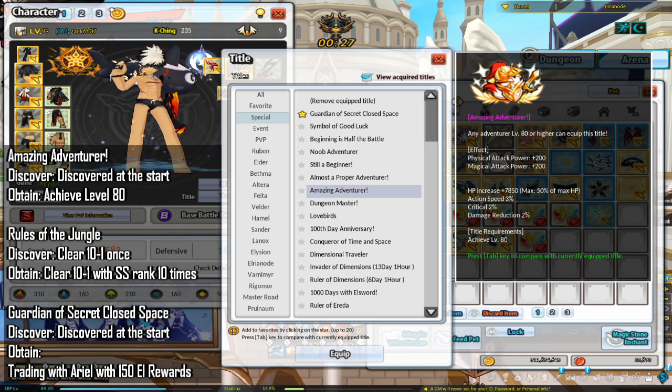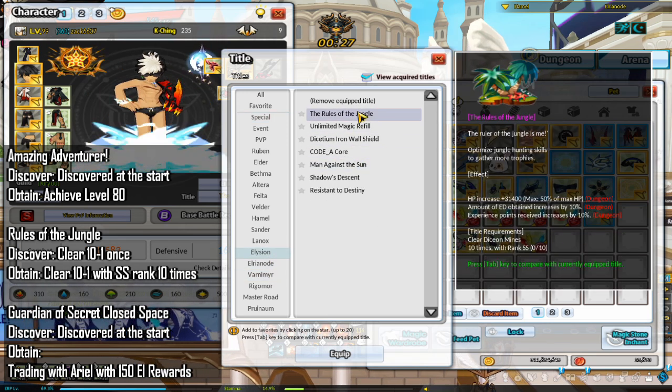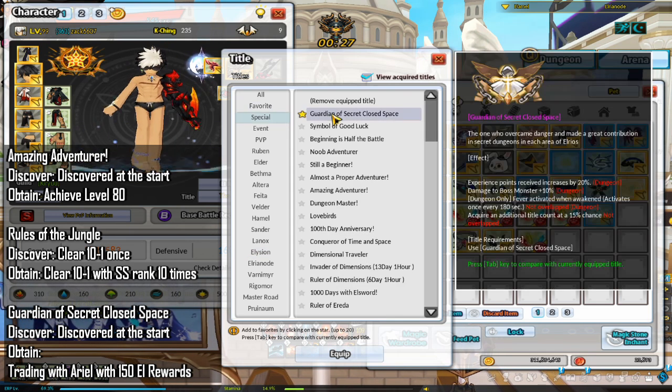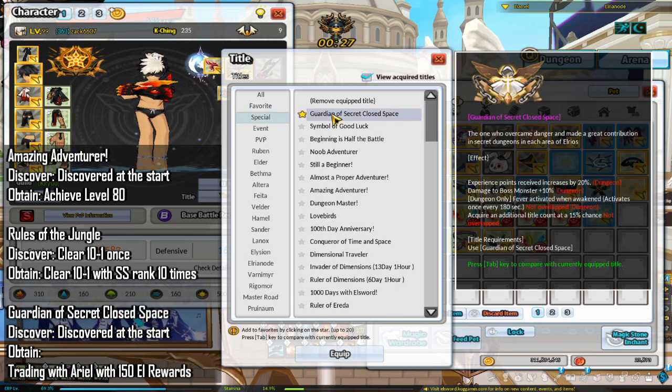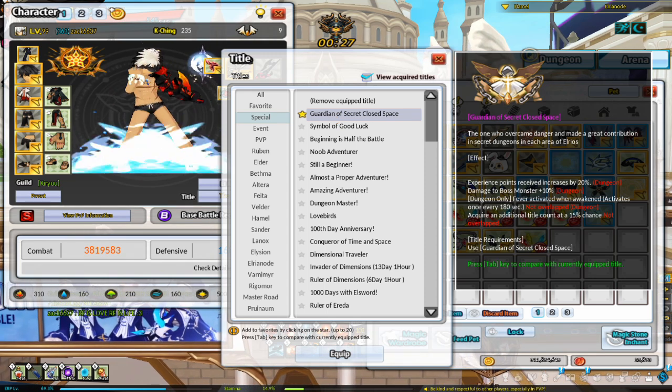The title you can use after Pierce the Heavens expires is Amazing Adventurer. For the next title to farm, you want to go for Rules of the Jungle, and after that you want Guardian of Secret Closed Space. For more information on titles, please refer to the title guide linked in the description.